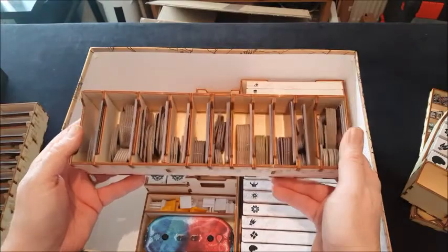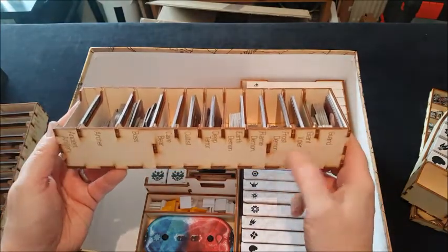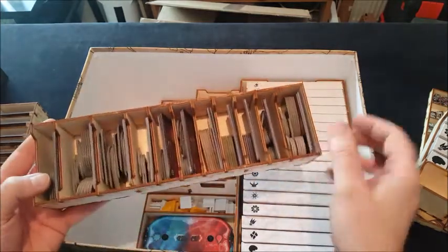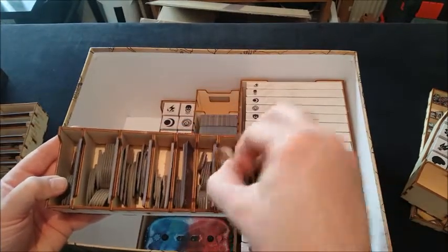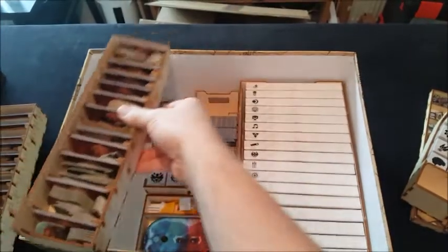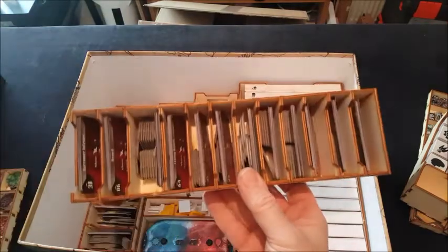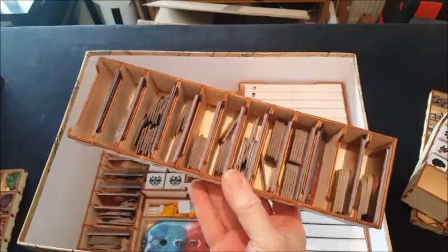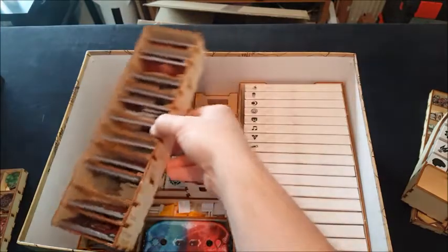Then we've got our monsters. Each slot denotes a monster or a class of monster, again laser etched on the side. We've got our activation cards and our standees to represent our monsters, and that goes down the side there. Lots of monsters in the game. There's the second tray of monsters and cards — easy access, easy to get, easy to pull things out of the little slots when you need a certain monster.